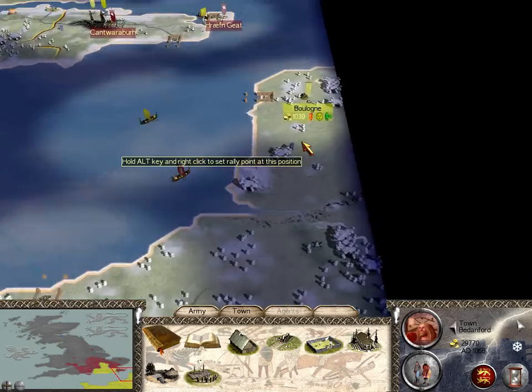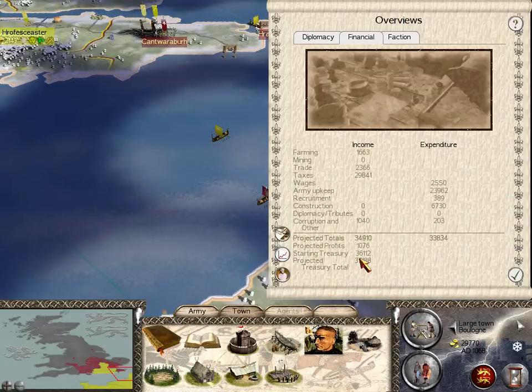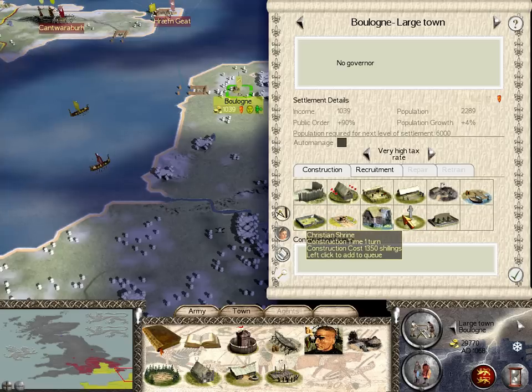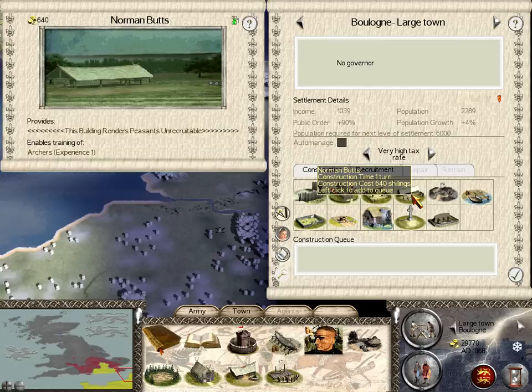Let's look at our beloved Norman territories — about 1,000 or so. Bologna doesn't even have roads, and that costs quite a bit right now. Let's build ourselves something... Norman Butts.